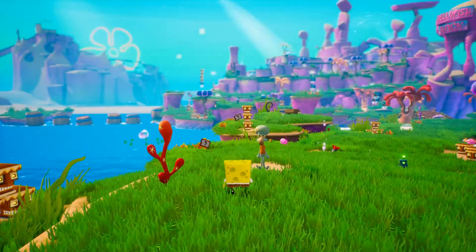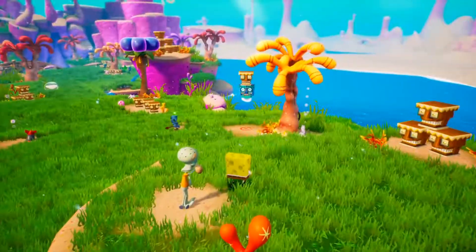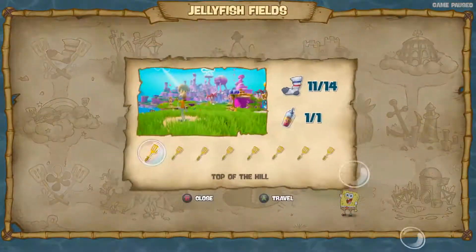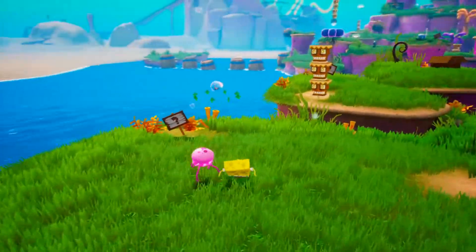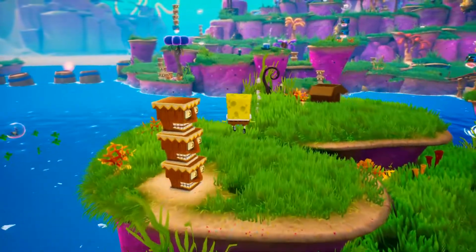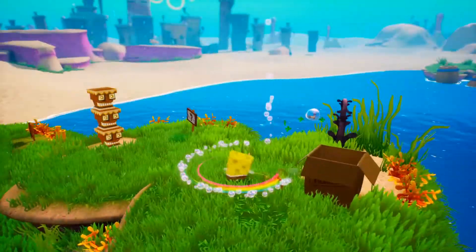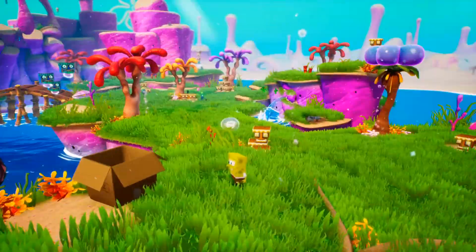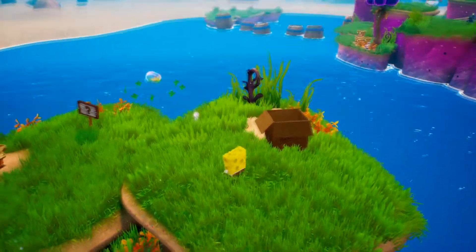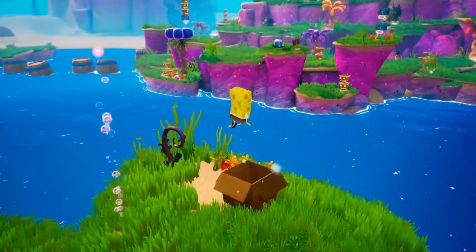I made it back here. We're back at the beginning. I'm still missing three socks. One of them requires the cruise bubble. One of them I need Patrick for, which is back here. I had to switch back to SpongeBob to go to the summit, because you have to do a wall jump up there, so that's why I'm not Patrick right now. But I'm gonna go grab Patrick really quick. I guess I'll leave finding the other sock in Jellyfish Fields to future me, once I have the cruise bubble.